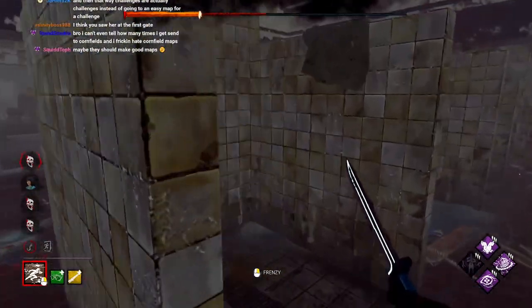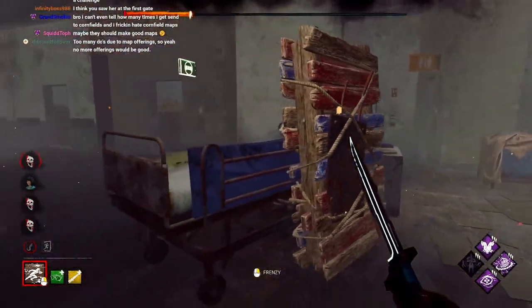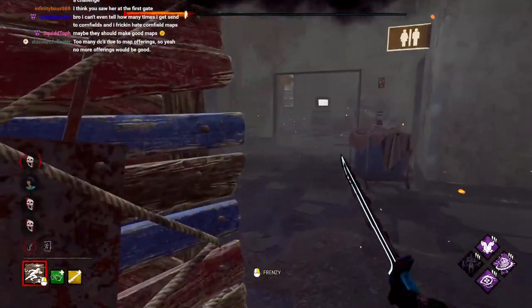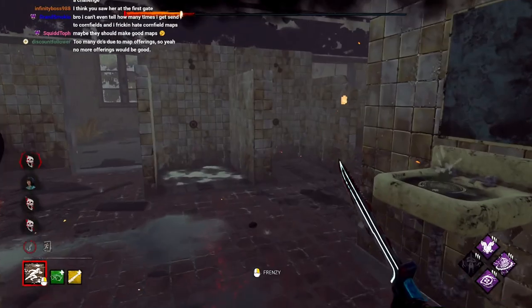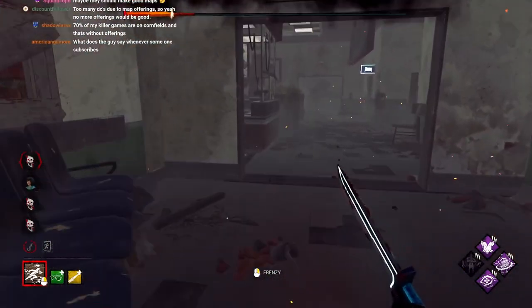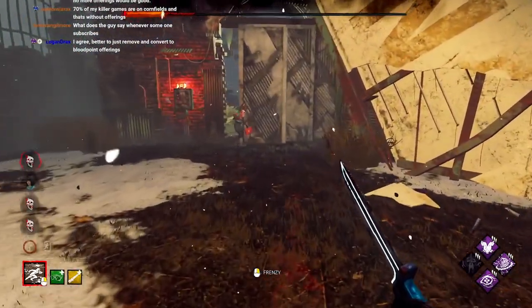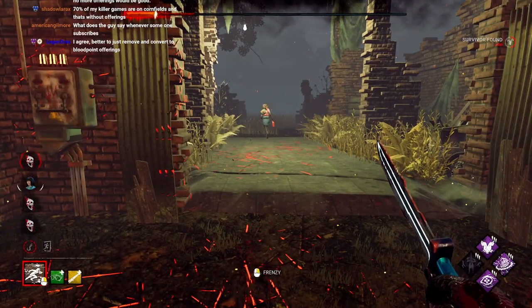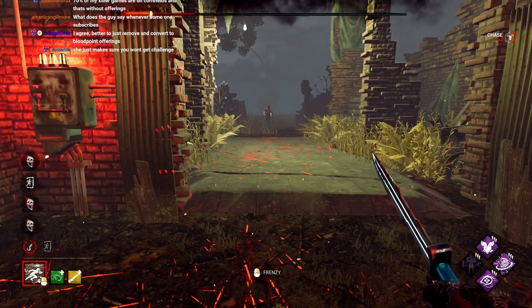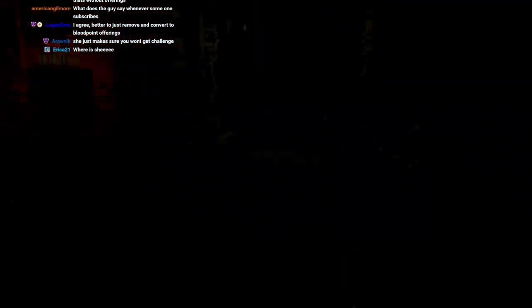Is she even trying? She either played her cards correctly and she's got a 20% strat. Here she is — she's gonna barely make it. Oh my god. Wow. With those gate spawns and no tracking perks, there's no way I'm gonna catch her. Well played.